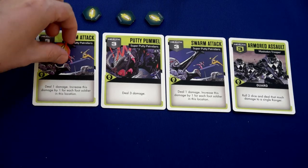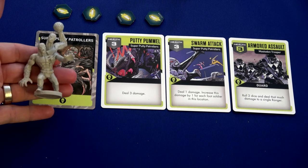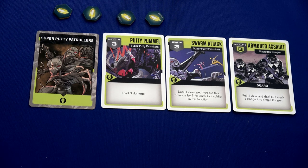We flip the swarm attack face down so it won't activate, and we get to put one of these miniatures on our experience track — seven more and we'll level up. The two cards Kimberly played go into her discard pile; she can get them back by doing a recover action or going to the command center.